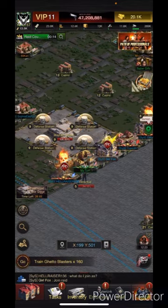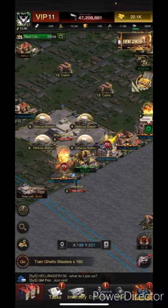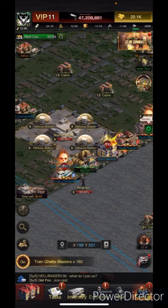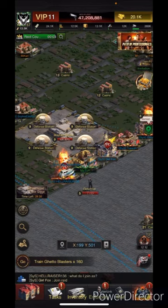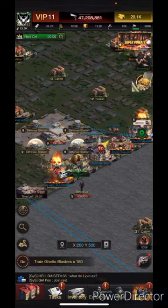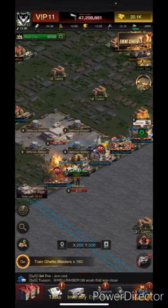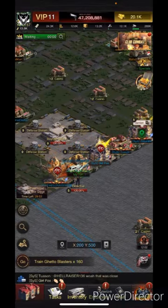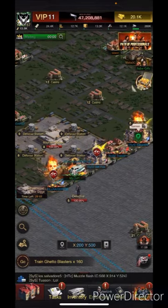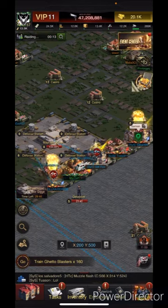The timer for the base appearing starts the second you form the team, but the timer for the actual event — for the rankings — starts when the first interaction with it hits. Whether that's breaking the shields on the defense station, or when you actually hit with the raid. So, what we want to do is line up like this, that way marches are the fastest to join each other.